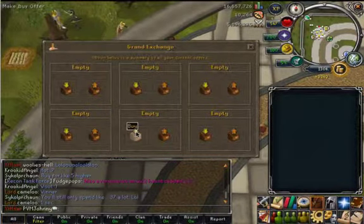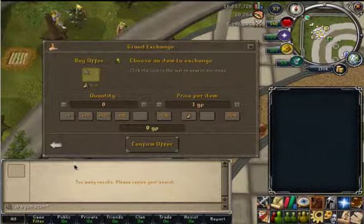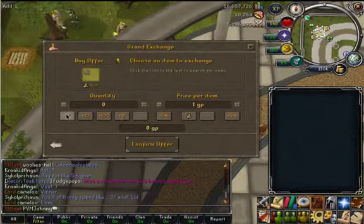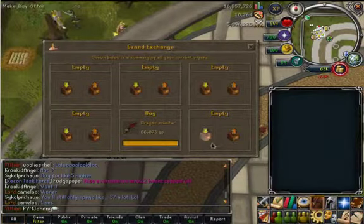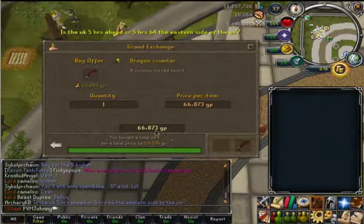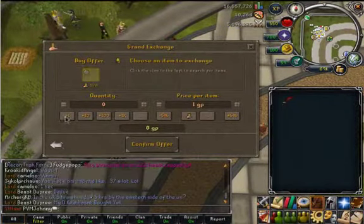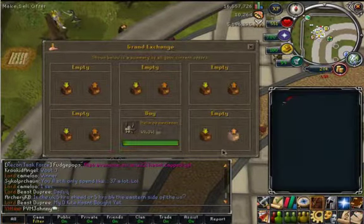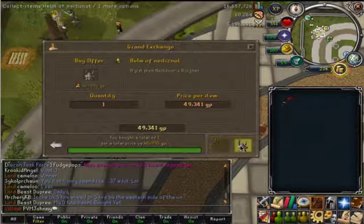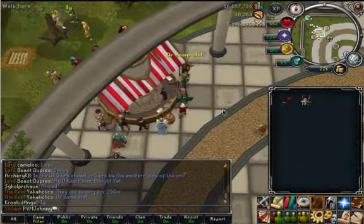I guess now I got my Dragon Scimitar, and hopefully my Knight's not home. Look how much money I have - 69k, 70k. Yeah, this really sucks pretty bad. Nothing else that I can buy at the moment.